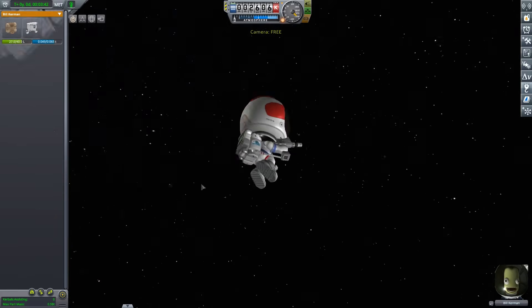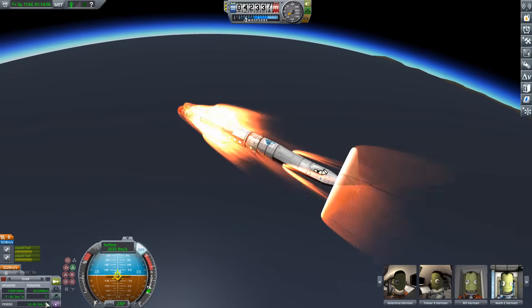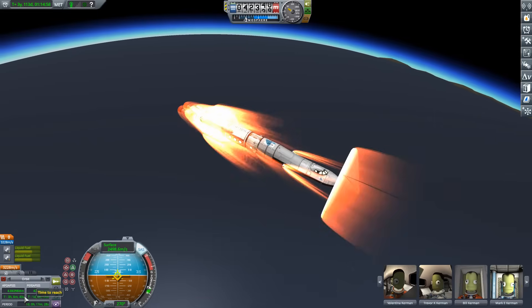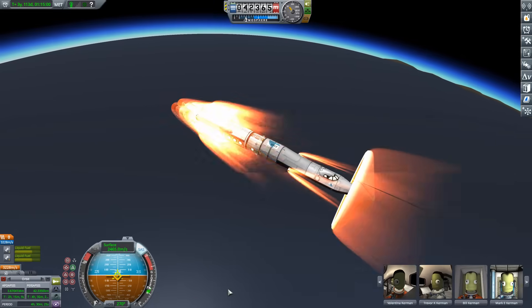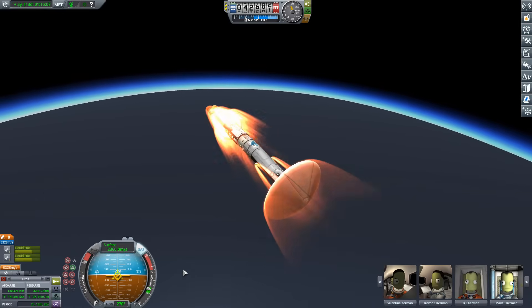I got Bill to go out there and reposition those RTGs — if they're exploding because they're too far into the airstream, I can use these 2.5-meter service bays. Bill and his laser welder repositioned the RTGs safely inside those bays. With that done, Bill safely back inside, we try one more time — and we are on our way back up. We have gotten ourselves a capture! I win! Lathe, you cannot defeat me.